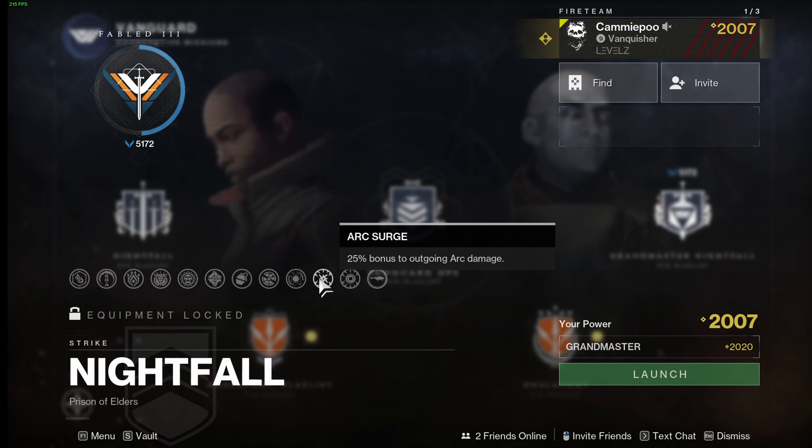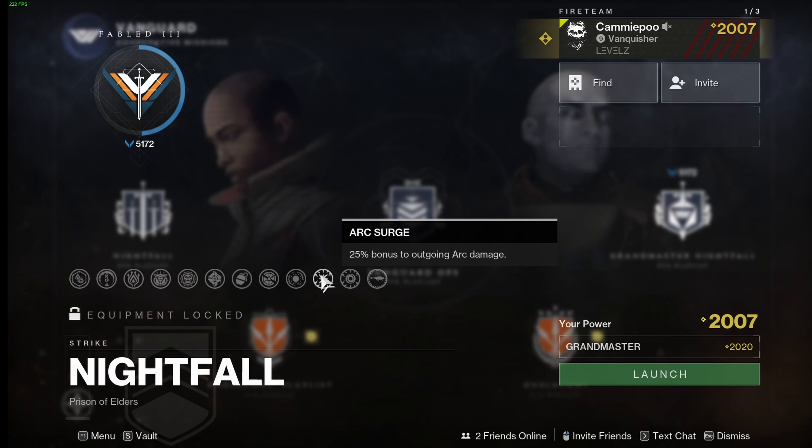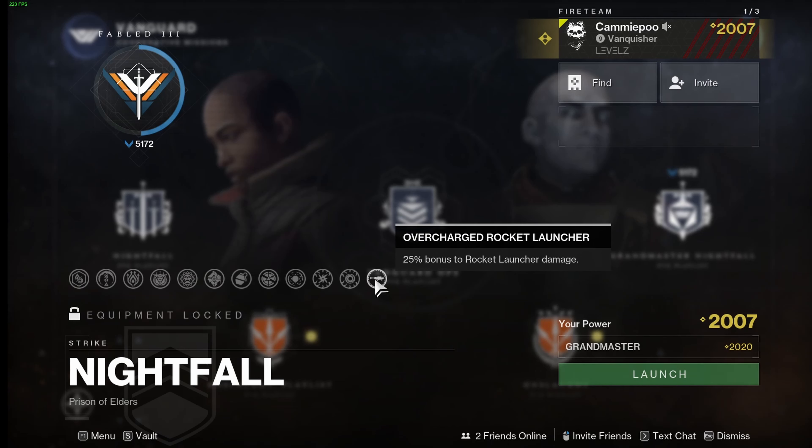Surges give a 25% damage bonus for arc or void from any sources — that's weapons, so an arc pulse rifle would get 25% bonus damage, or an arc melee will get 25% bonus damage. Same thing with void: with any arc or void damage source you get 25% bonus damage.